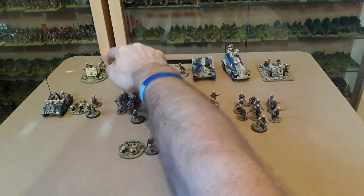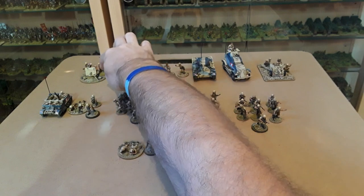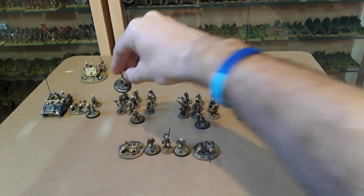The second supporting option I've got is a two-pounder, recently painted — I finished painting it yesterday. It's a two-pounder gun with five crewmen and is led by Corporal Hansen.